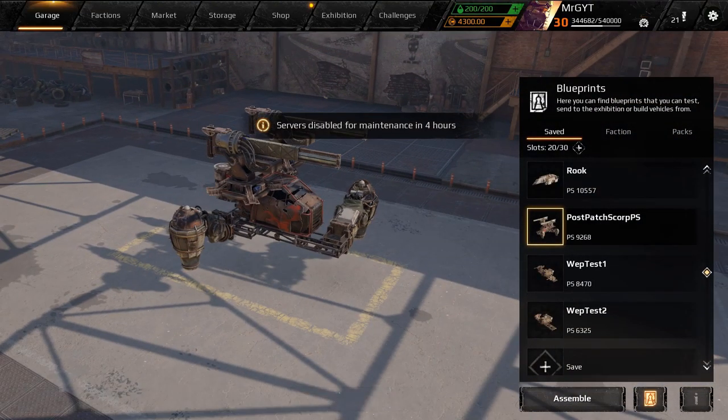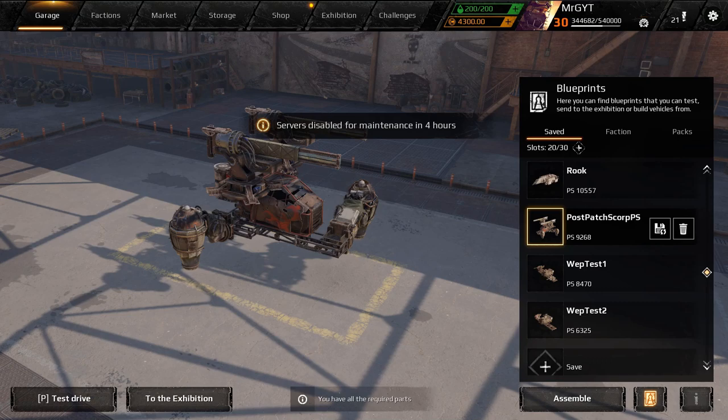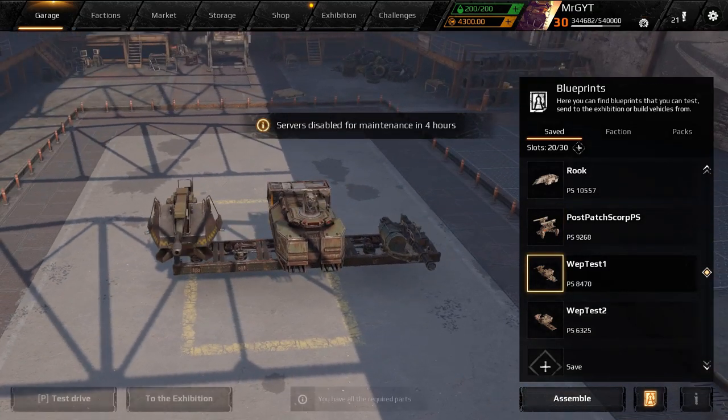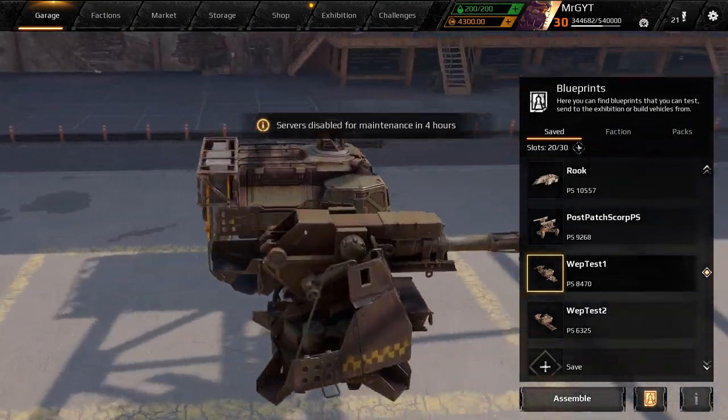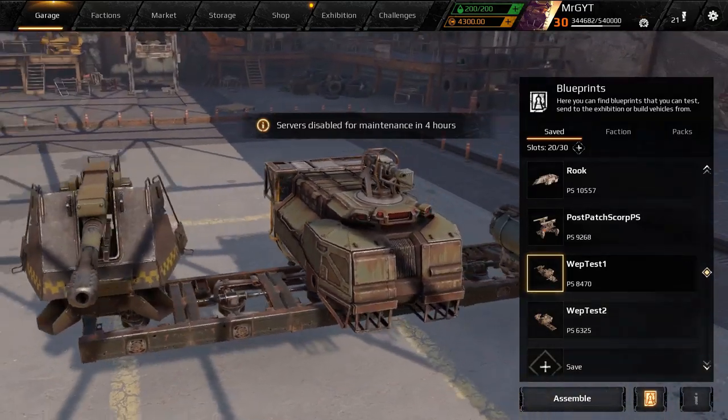The other change is they've updated physical models for all of the turreted cannon and turreted weapons — basically just made them smaller. They say they continue to work on updating physical models of rotating weapons. The models are now smaller, they follow the rotation of the barrels correctly, and correspond to their visual models. So basically hitboxes are better and these weapons are visually changed.